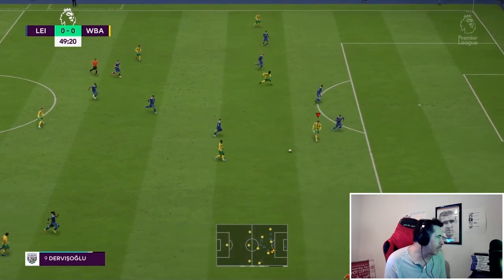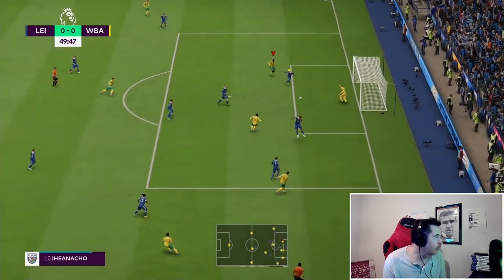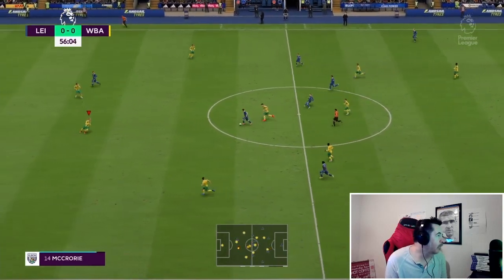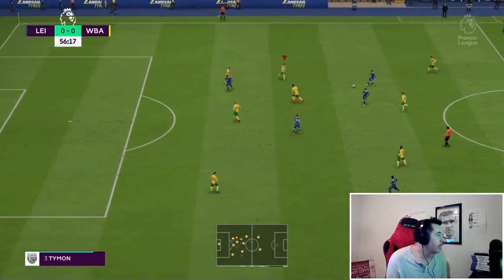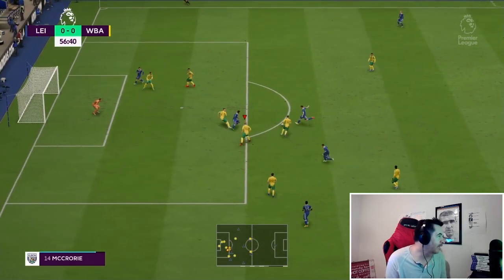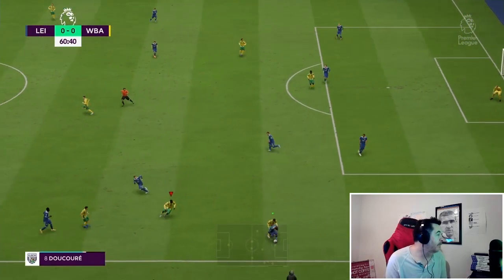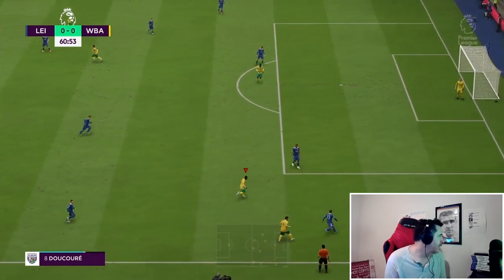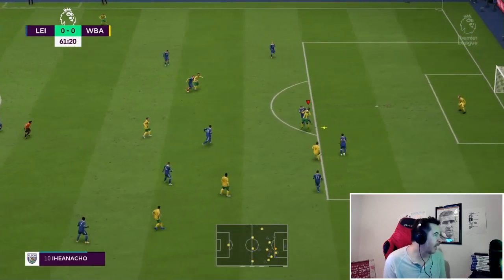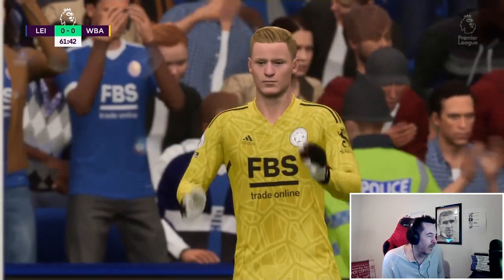Five minutes after the break, Ducoury — Devishoglu takes it wide, takes on Bravo — great cross looking for Ionaccio, but it's headed away. Then Pinto rides the challenge of Michaelidis into Otavio. Elliot — look how fast they're pinging the ball around — into Pinto, a great effort, and a wonderful save by Leno. On 60 minutes, West Brom give the ball away, Neil into Ionaccio — he wins the ball, brings it down, but goes near post instead of the other corner.